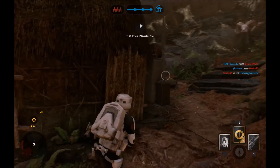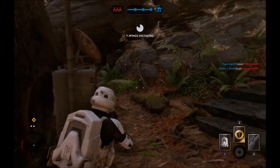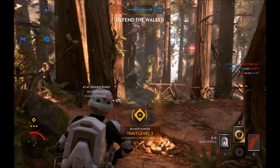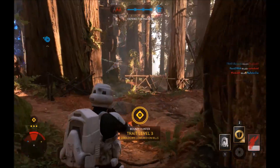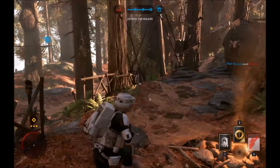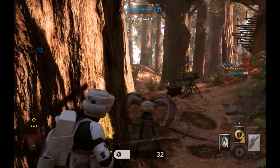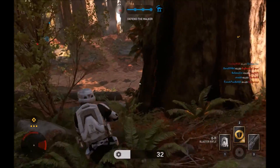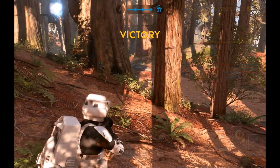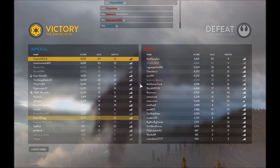Rebel Y-Wings inbound. Rebels incoming! The escape ship is in range. The escape ship is in range.